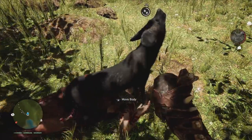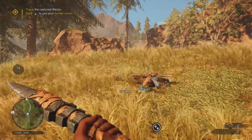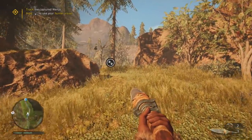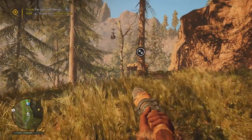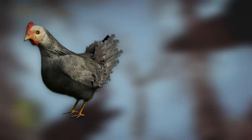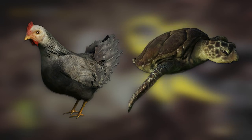During initial development there were over 50 animals prototyped as companions — pretty much any animal from previous Far Cry games was toyed with as a potential weapon. However, given the production schedule implied Ubisoft wanted to launch the game in two years, they scaled it down from 50 to 17. This sadly meant cutting out some impractical but awesome companions that reached prototype, including a chicken and a turtle.